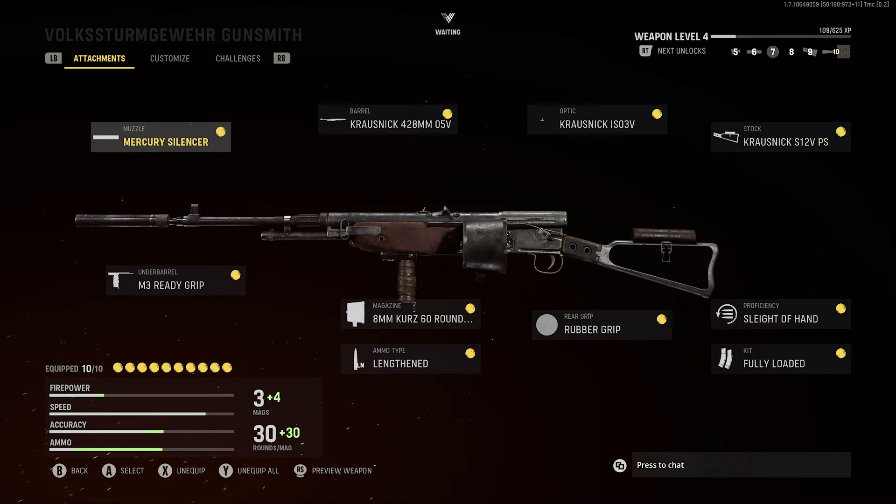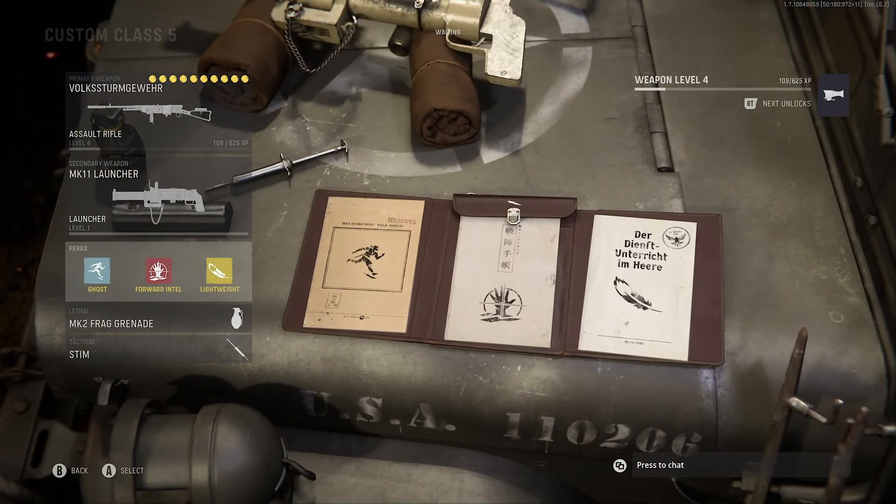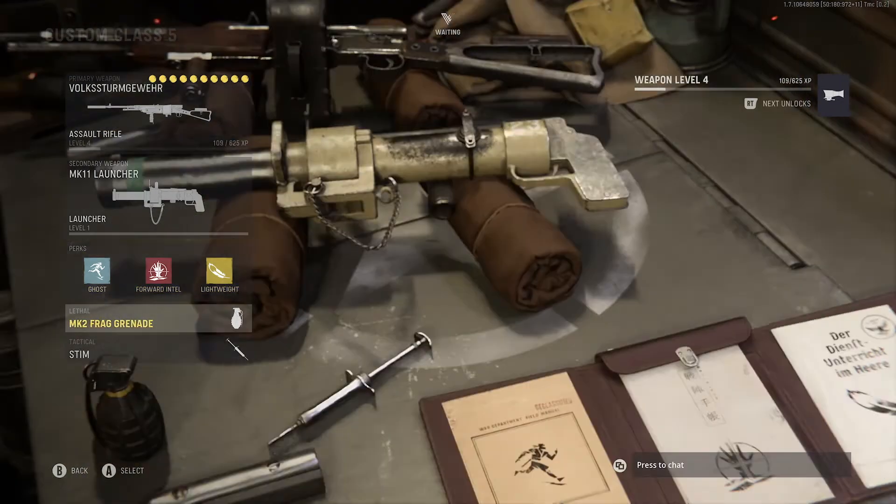The Volk's mobility is all right for an AR and the aim down sight speed is fairly quick as well. For the class setup: Mercury Silencer, M3 Ready Grip, the 428mm Barrel, the 8mm 60-round mag, Lengthened for the ammo type, the ISO 3V for the optic, Rubber Grip for the rear grip, S12V PS for the stock, Sleight of Hand for the proficiency, and Fully Loaded for the kit. Perks: Ghost, Forward Intel, and Lightweight. Lethal: Frag. Tactical: Stim.